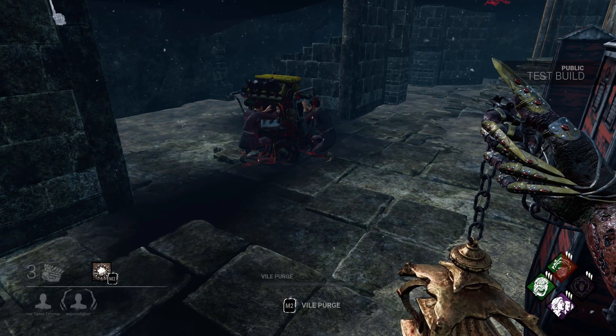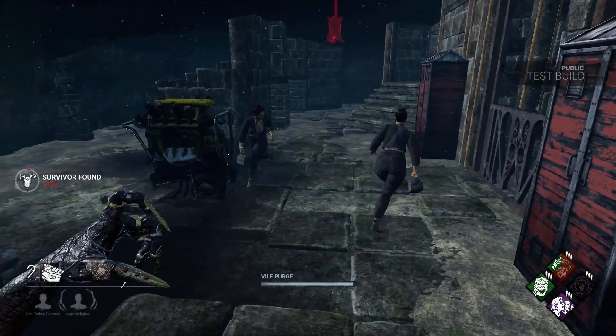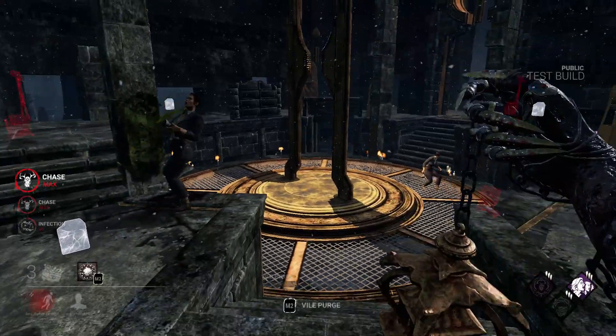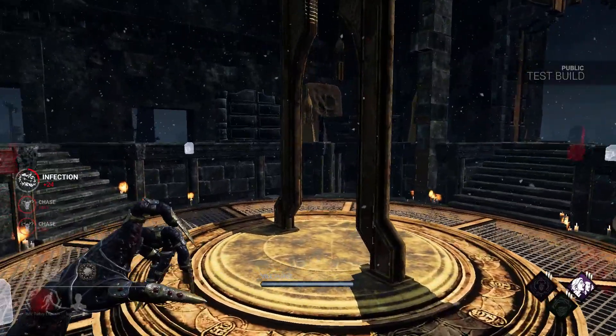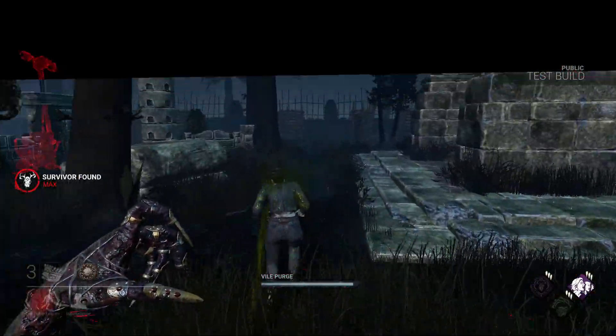You hold down the power button to charge Vile Purge, and if you want to cancel this ability, all you have to do is press the attack button. While you are charging Vile Purge, your movement speed will be reduced. At full charge, there is no movement speed penalty, so you can be ready to shoot at any time during the chase.